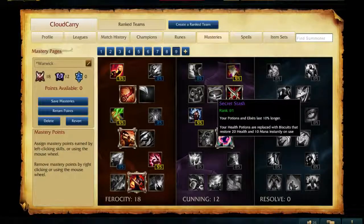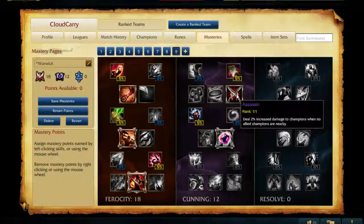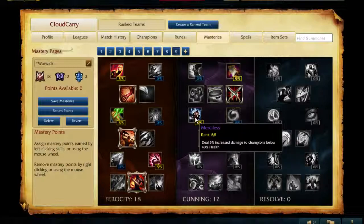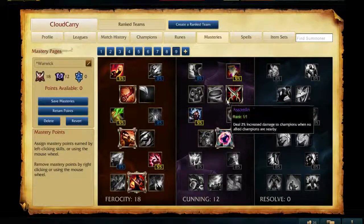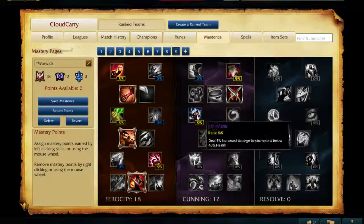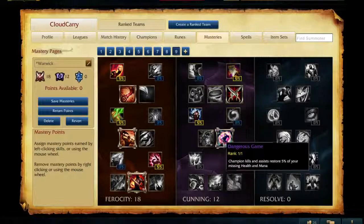I'm not really going to get too much benefit from Seeker's Stash because I go Refillable Potion. Warwick really doesn't need Hunter's Potion either, so I just sell Refillable Potion at a certain point — usually when I complete Devour, you really don't need any sustain at that point, maybe just a little better management of your mana. Merciless and Dangerous Game: this mastery just adds so much damage this season. As soon as they're below 40% health, 5% increased damage. It's pretty much a no-brainer if you're going 18 points in Ferocity — you're almost always going to pick up Merciless. You wouldn't really get any use out of Bandit, so go Dangerous Game.